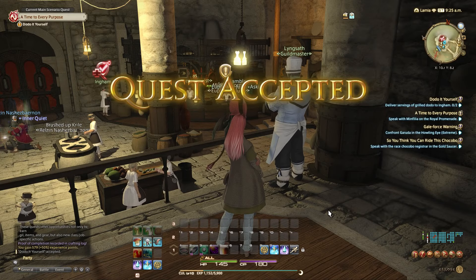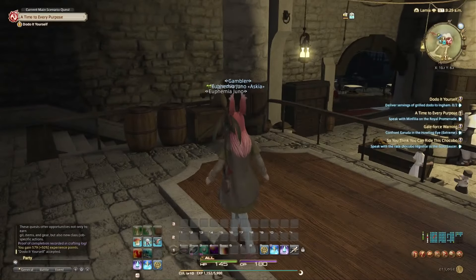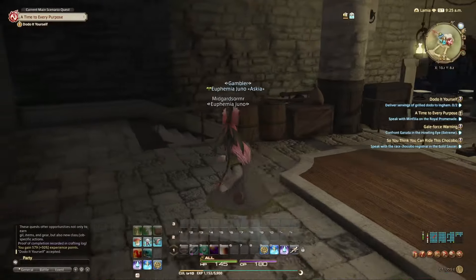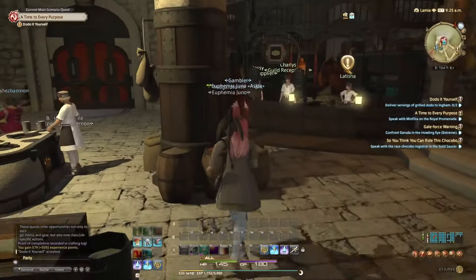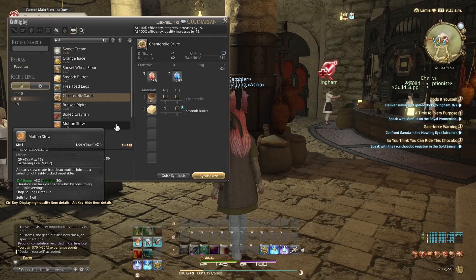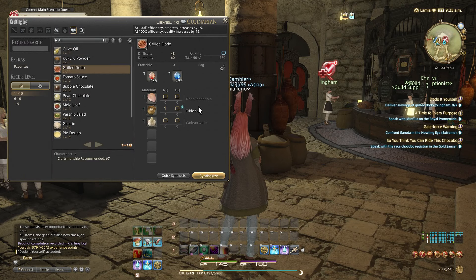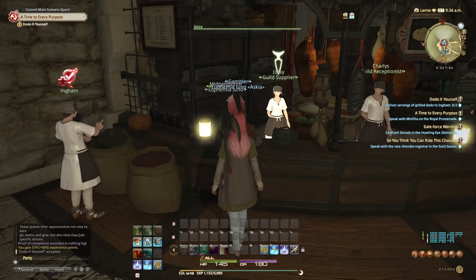The random accents in this game always throw me off and I never know how to say things properly, so if I sound weird I apologize. But we have to make grilled dodo now! Let's pull up our crafting log and look up grilled dodo — we need a dodo tenderloin, table salt, and garlic. We have four garlic so we just need to buy the garlic and dodo tenderloin.